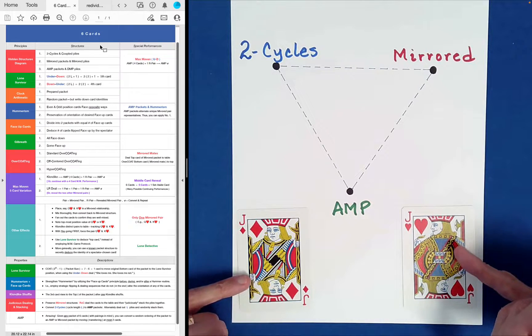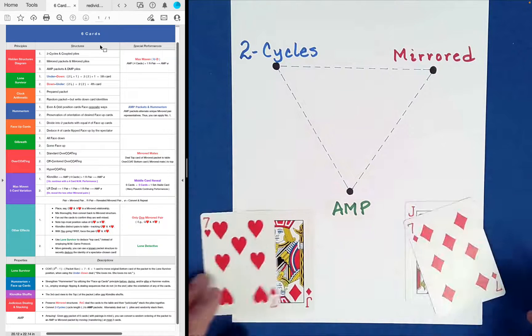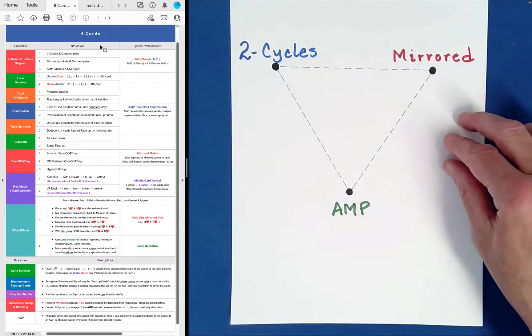Companion cards are cards of the same value and the same color. So those are companion cards, those are companion cards, and these are companion cards. I just showed you that there's a partner for each one — that's really all I've done.